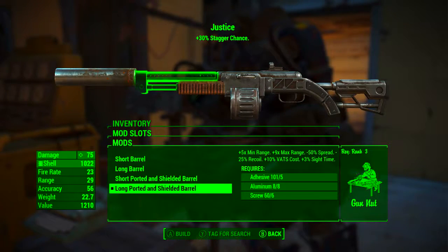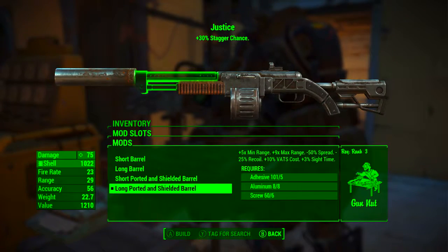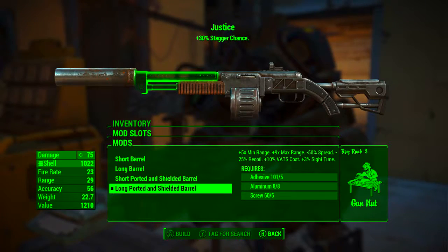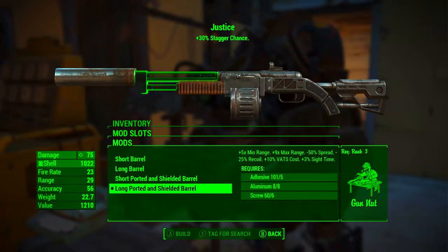In the second slot we're going to be going with the long ported and shielded barrel. This increases minimum range five times, increases maximum range nine times, reduces spread by 50%, reduces recoil by 25%, increases VATS cost by 10%, and increases sight time by 3%.